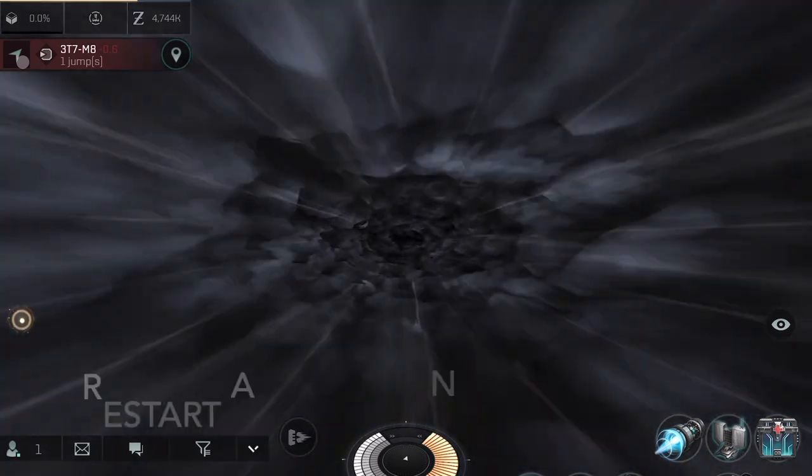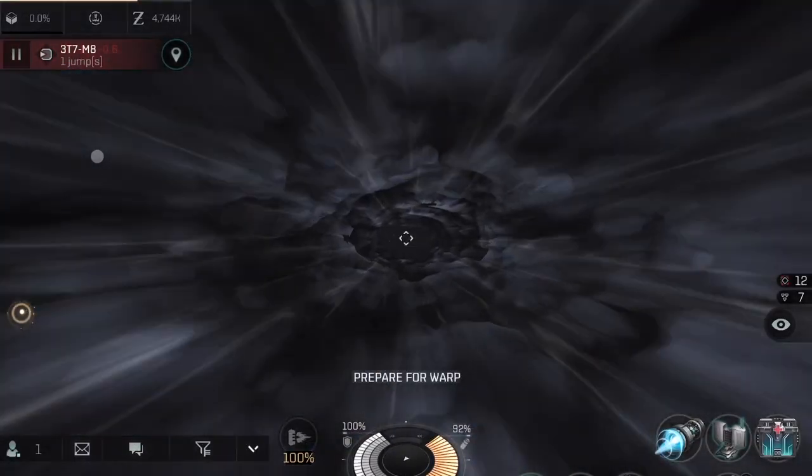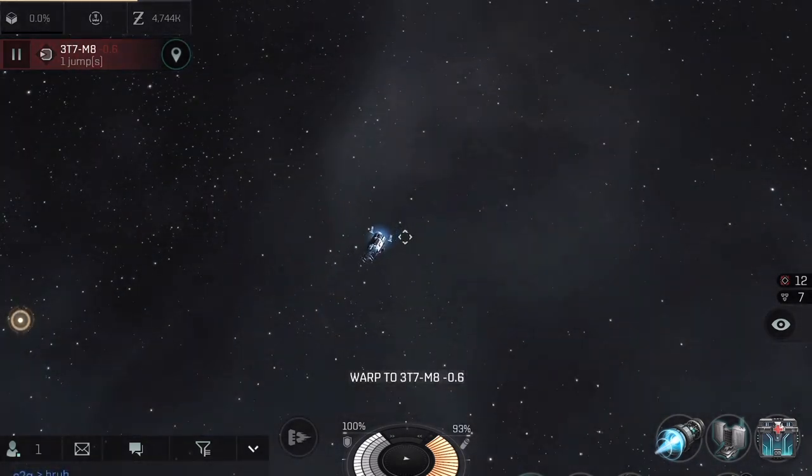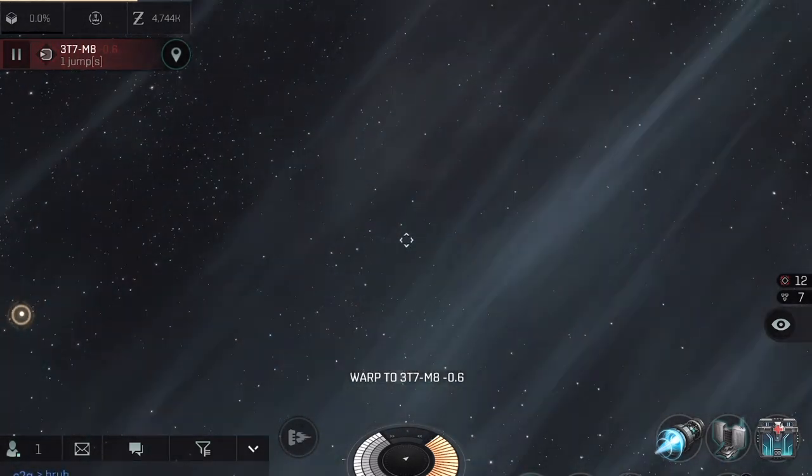What this does is it gives you the ability to skip the cooldown or protection time, break your cloak, and go ahead and start warping. With an interceptor you can basically warp before the game loads, and for larger ships it'll cut your time down significantly.